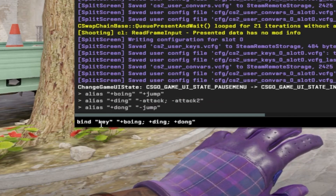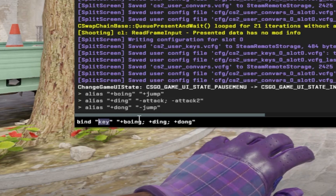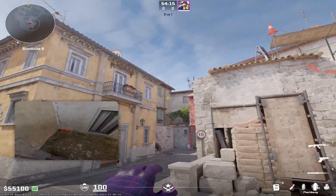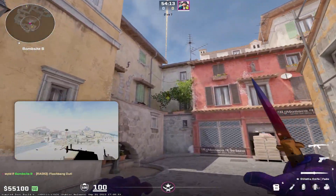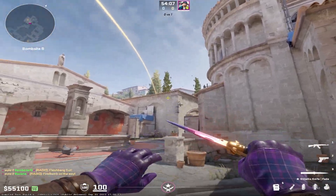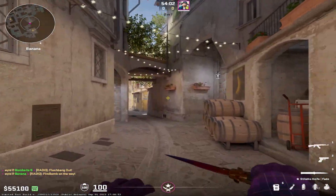Now we can just do a regular bind. Instead of 'key', just put whatever you guys want, boom. And then if you want to do some crazy jump throw of anything — this works with mollies and everything — it will do a jump throw. Yeah, we just mollied. That's how you set up a jump throw.